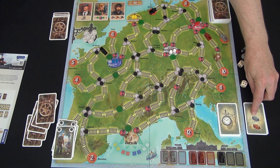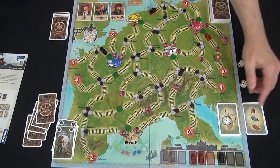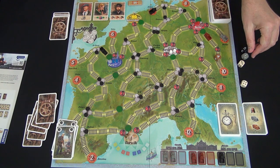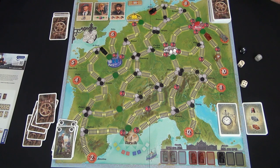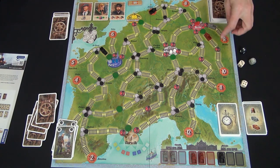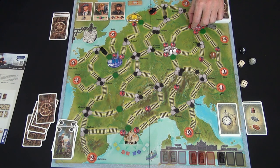Now we move all the gray trains — it has orders one and two. There's only one gray train on the board; if there were multiple, you'd choose which moves first. Rolling the gray die, we get a two. Then we move all the brown trains — again, there's only one. It moves one space and enters Berlin. Now the active player takes their turn.